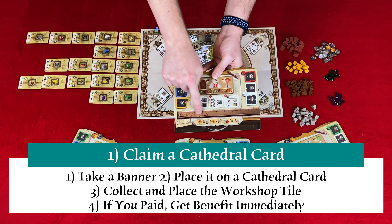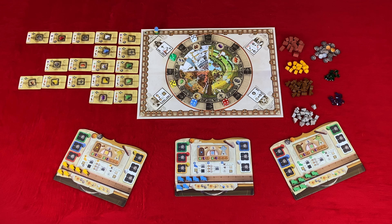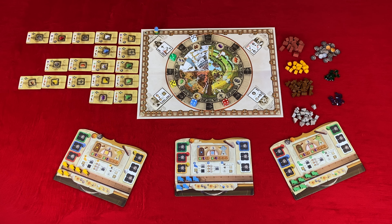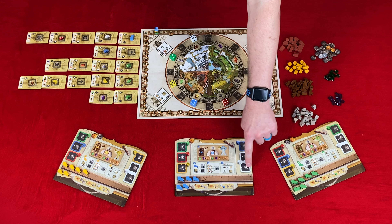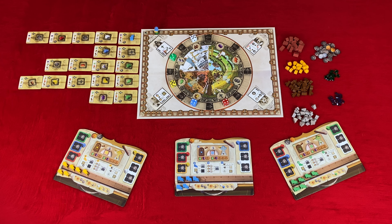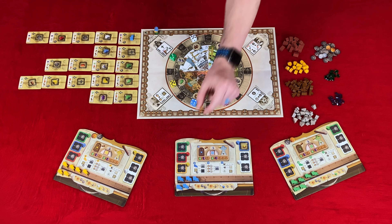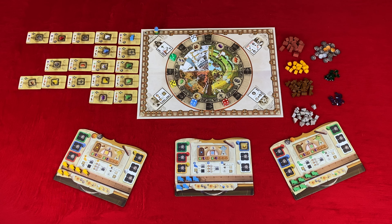The first action is claiming a cathedral section — assigning yourself to build a section of the cathedral. This is carried out in four steps. Step one: take a banner from your workshop board, which may open up an inventory space. At the beginning of the game you only have six inventory spaces open. Step two: place your banner on a cathedral card that doesn't already have a banner and is the lowest available in any of the columns. Step three: collect the workshop tile and choose to pay for it or not. If you don't pay, place it face down — that workshop won't activate for the whole game. If you pay, place it face up in any of your workshop spots, giving you an ongoing benefit when moving that workshop color die. Step four: if you paid, you get that benefit immediately.